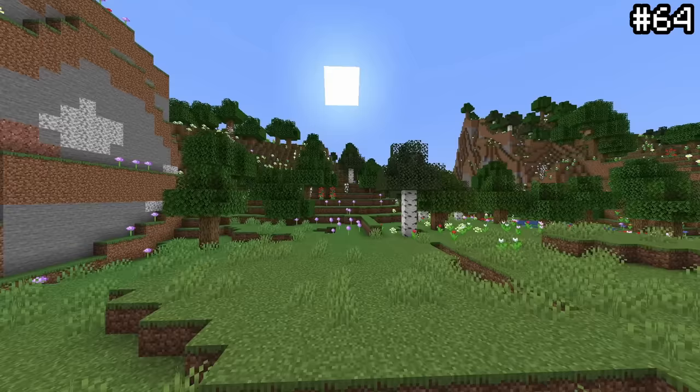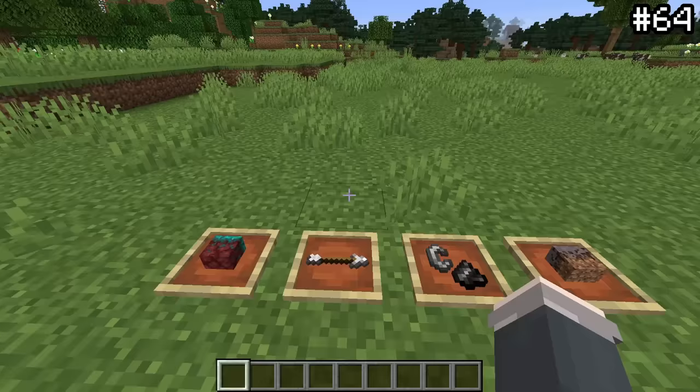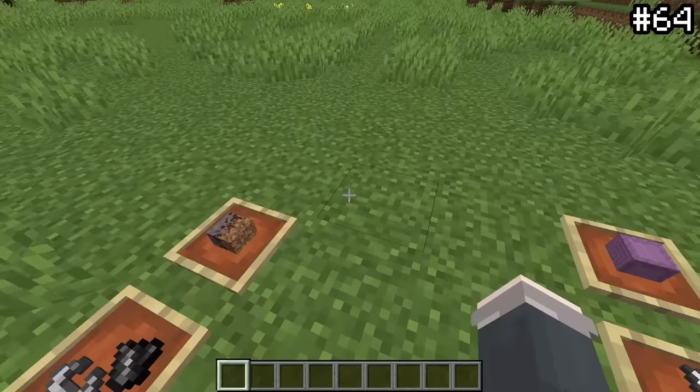Some things in Minecraft seem to have strange names but upon further inspection make complete sense. For instance, 'netherrack' aside, nilium is just a combination of the words nether and mycelium. Additionally, according to Mojang, the word 'shulker' comes from the two words shell and lurker — hence how the shulker lurks in its shell before coming out.